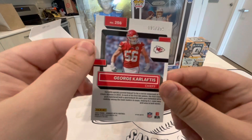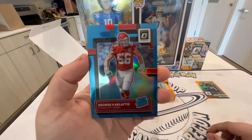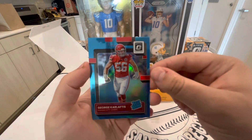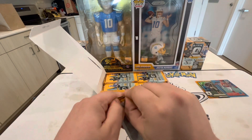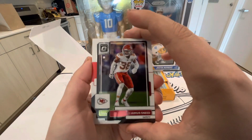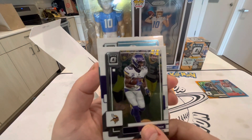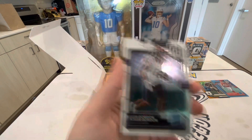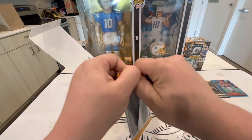Our blue is going to be George Karlaftis out of 299 - I just said in the last opening we pulled some of his base cards. Maybe he'll be good, Wildcat fans let us know. I like the colors this year, that blue honestly looks really nice with that red. Legerious Sneed, Dalvin Cook, Jaylen Waddle, Kyler Gordon. We haven't hit any insert cards yet - I don't know if that's good or bad, but there are a lot of packs in here.